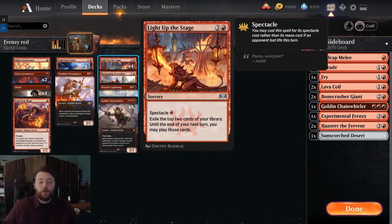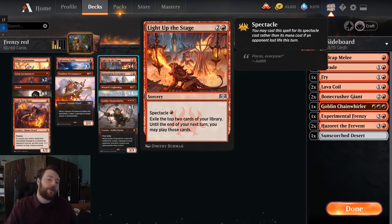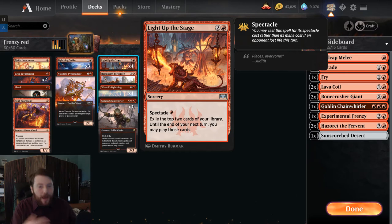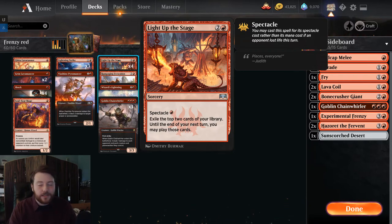Light Up the Stage is one of our draw spells. One of the interesting things red has gotten in recent years is conditional card draw, and Light Up the Stage is one of the best examples. Just getting to see two more cards for 1 mana is so efficient. Sure, sometimes you pay three mana, but it's basically Divination at three mana, and when it's one-mana Divination it's so good — it helps us find Experimental Frenzy, which turns into an unstoppable engine.